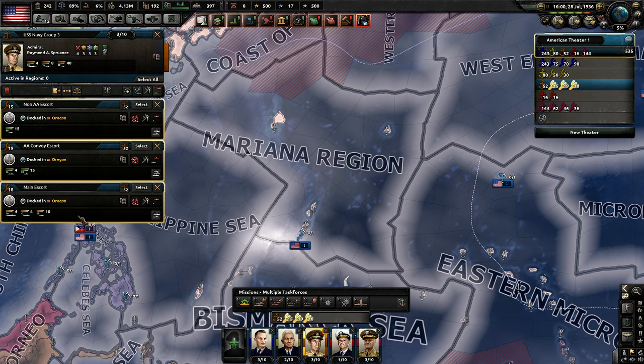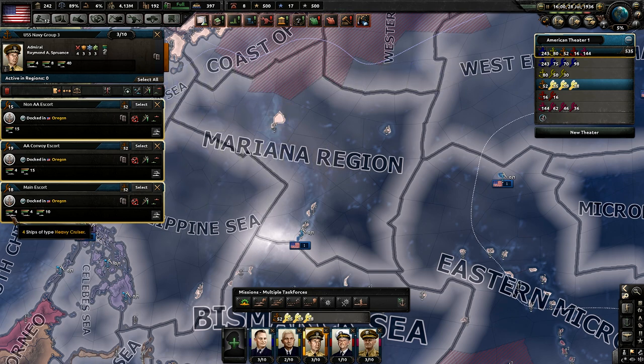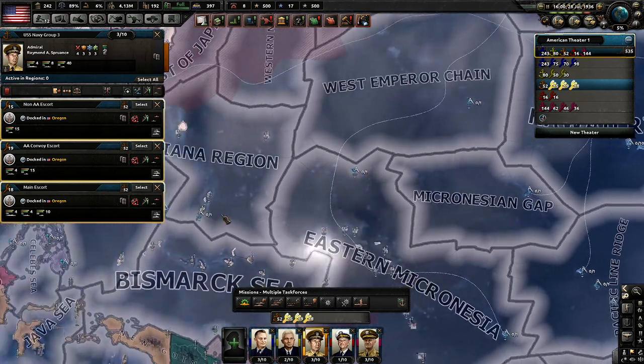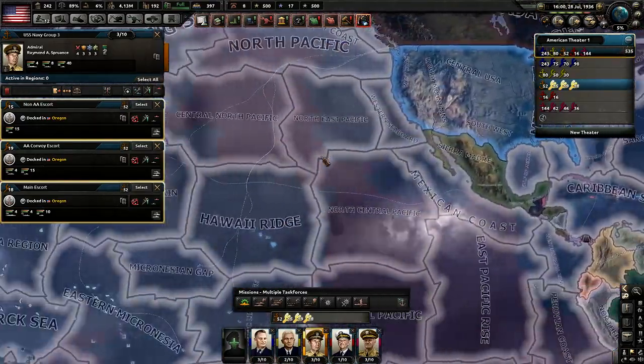The third convoy escort follows the same idea: five destroyers minimum up to a max of 15 — I have 10 here as an example — then four light AA cruisers and four heavy cruisers. Realistically you probably want one to two heavy cruisers, but you can go up to four if you're worried about enemy naval superiority in areas like the Pacific. In the Atlantic you can probably get away with only two.